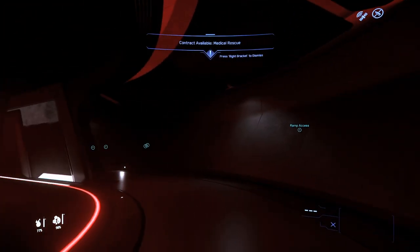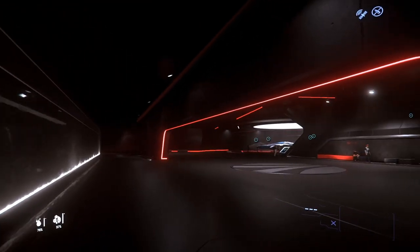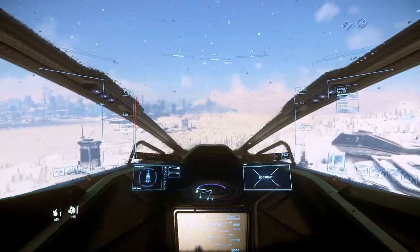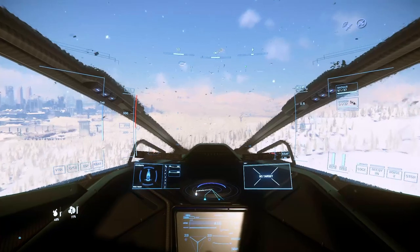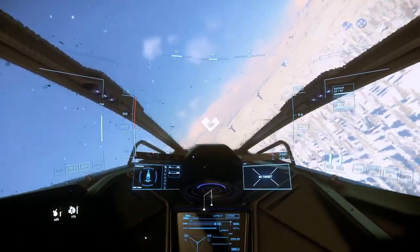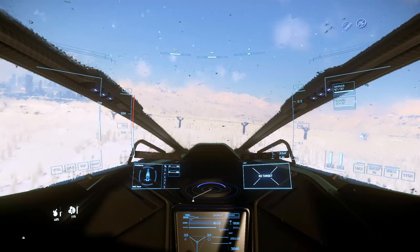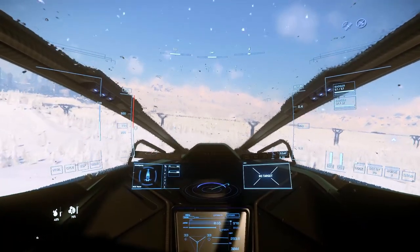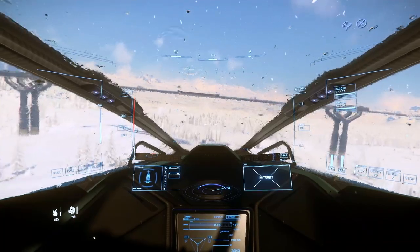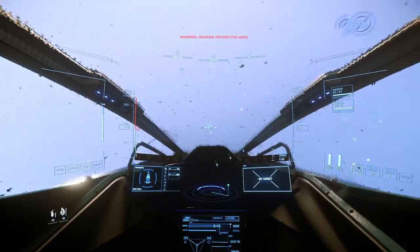I went ahead and rented a MISC Razor EX, mainly because it is sponsored by Microtech, and that's where we happen to be. This is a pretty cool, maneuverable ship. I am more partial to the M50, but the Razor's a pretty good racer as well. This will be featured in my Able Baker Challenge as part of the Baker System video. It is a fun ship — I really do like the look of this ship. Remember, you can rent all of these ships for free, so get in there and check them out.